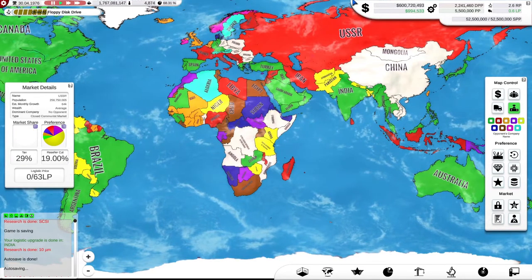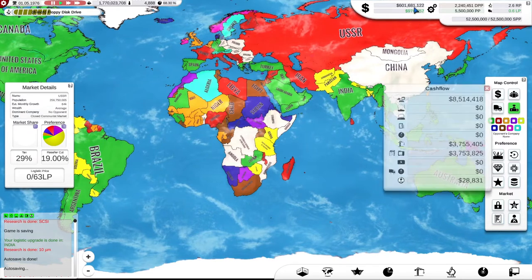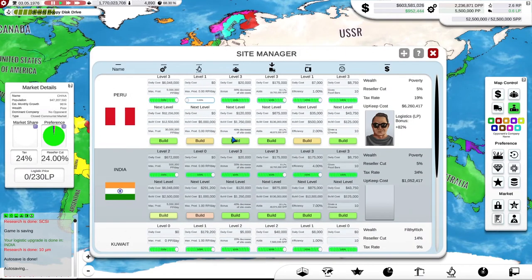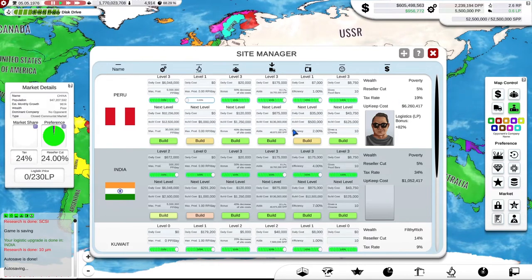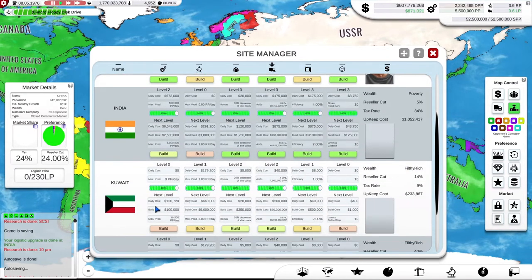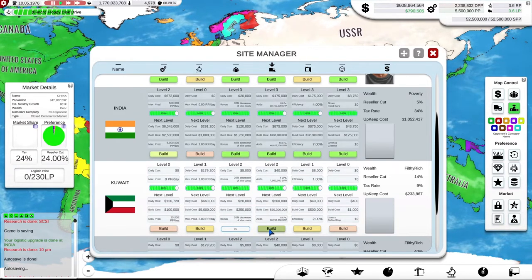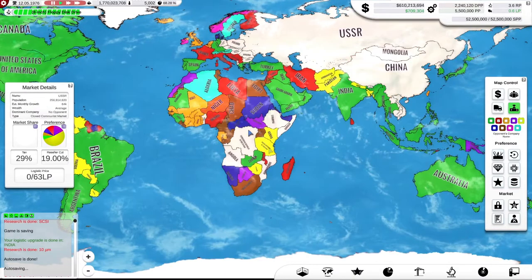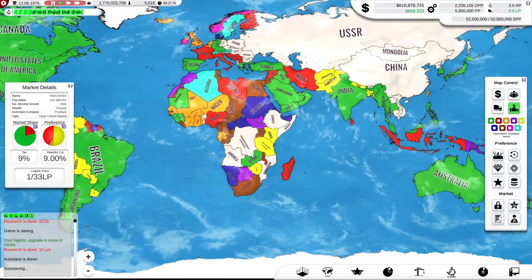The other thing I was thinking about — we're making less money than we did before. I did accidentally click on building a research lab in my poor country early in this series, which was a mistake. But I suppose I could use that now to bump up my research — it costs me less than 300,000 a day. I think I want more logistics: if I build a level three office in Kuwait, I can then build a level three logistics building there as well. And we've got Indonesia — excellent.